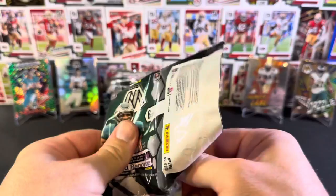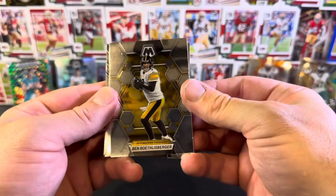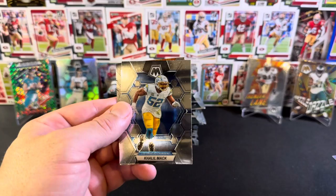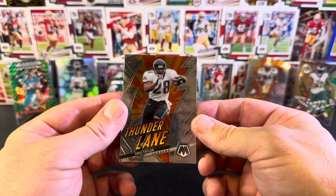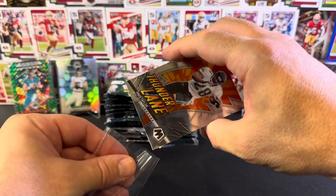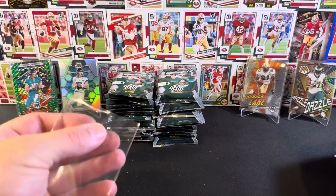Third of the way through. Hendon Hooker NFL debut - that's quite cool, always glad to get that. Ben Roethlisberger, Von Miller - lots of Von Miller today - Jason Kelce, who was retired before and is now. Khalil Mack. And then we have a base Thunderlane but not of a current player - Fred Taylor. In the last Mosaic rip I got Jacksonville Jaguars running back Maurice Jones-Drew, who I said used to be one of my favorites. He took over from Fred Taylor back in the early 2000s into the 2010s.